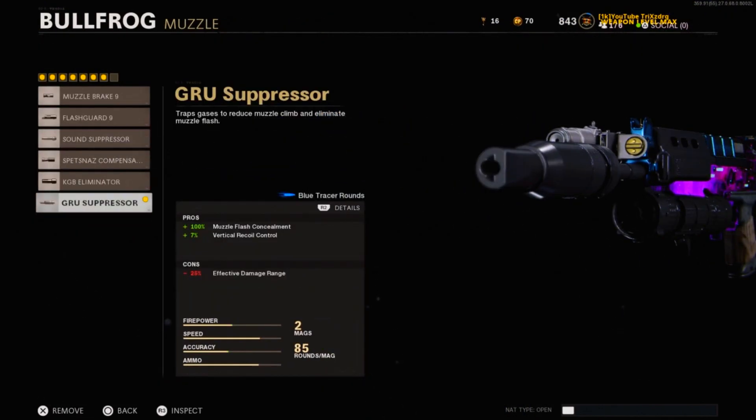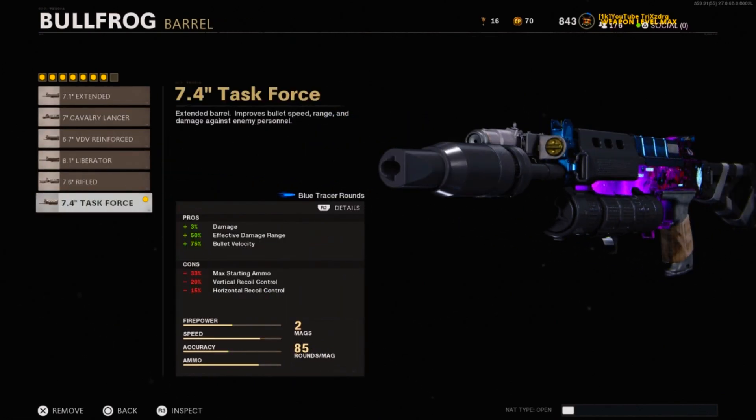For the muzzle we have the GRU suppressor — this helps with your vertical recoil control on the weapon along with muzzle flash concealment. For the barrel we have the 7.4 Task Force, which helps with the overall damage, effective damage range, and bullet velocity.